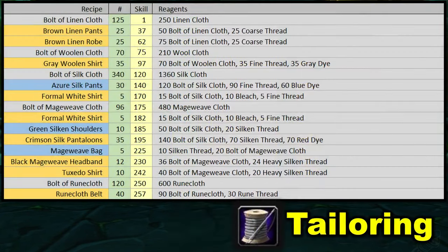Next up is tailoring. In tailoring, you're going to craft a lot of bolts of cloth, starting out with 125 bolt of linen cloth. This gets you enough skill level as well as enough bolts of linen cloth to then craft 25 brown linen pants and 25 brown linen robes. Then we upgrade to wool and make 70 bolt of wool cloth that we put into 35 gray woolen shirts. That should get us up to the silk level where we craft an astounding 340 bolt of silk cloth.